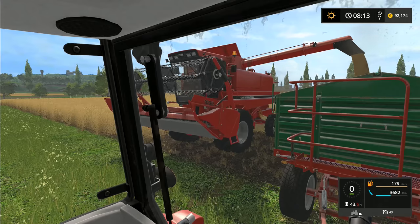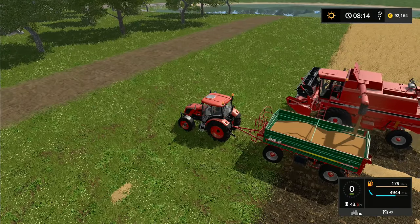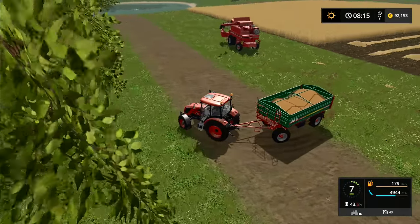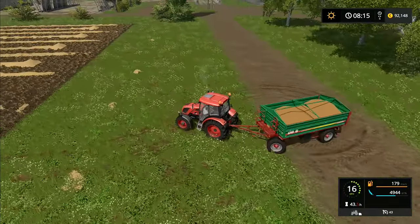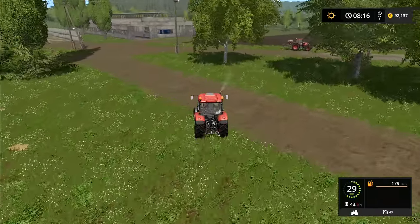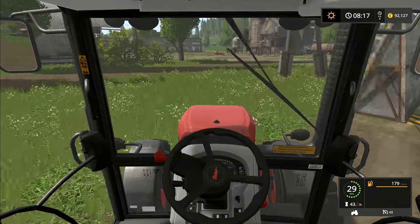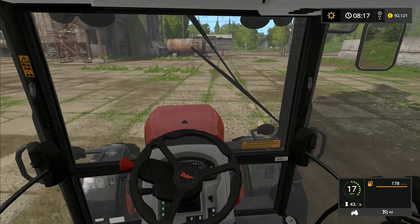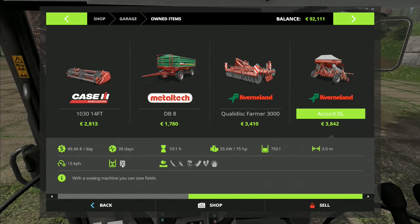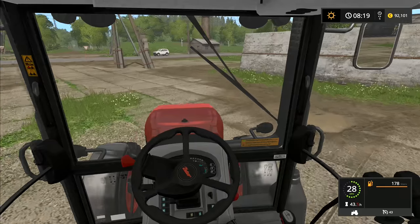The combine can stop there. Let's come out and watch the trailer filling up. I wonder if you could position the combine over a full trailer, initiate a dump-to-floor, and have it pile up on top — an interesting experiment we'll try later. Let's check our garage: we've got one machine that only takes seed, a cultivator, and a trailer. We really don't start with a lot. We need a fertilizer spreader to put fertilizer into the fields.